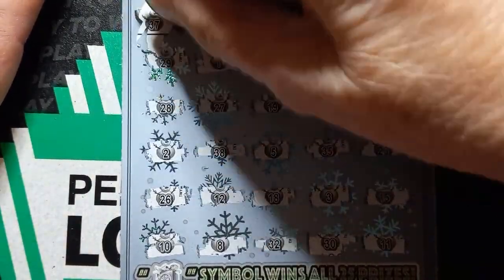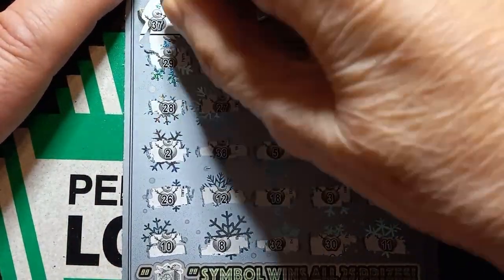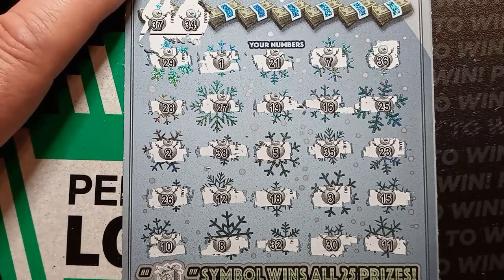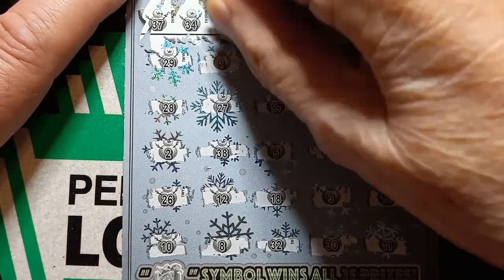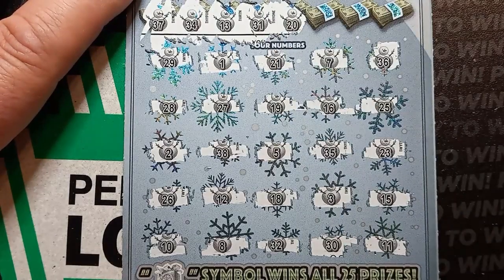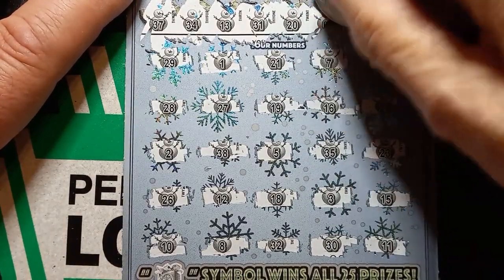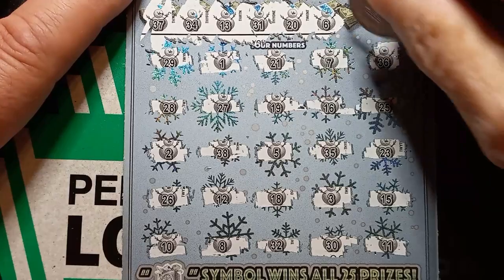Just got to scratch it down a little bit. It's a $37 — we have a $36. What's the next one? A $34 — nope. $13 — I see a $12, nope. A $31 — I see a $32. $32. A $20 — nope. A $6 and I see a $5 — nope. $5 and a $7, right around it.